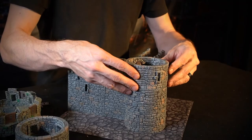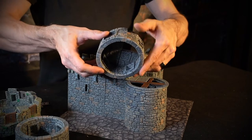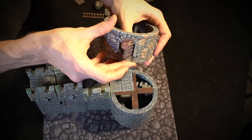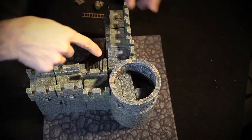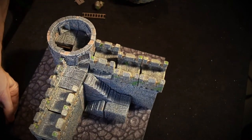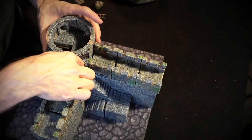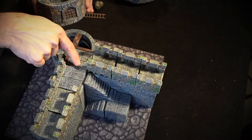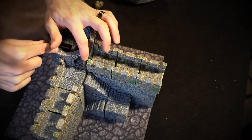The next level down is interesting — we have a three-quarter floor with a slot for the stairs down below. And then this is a one-inch door so that we can get onto the tower here.